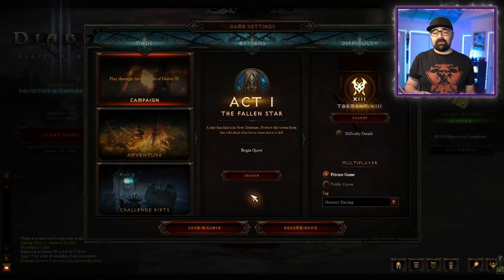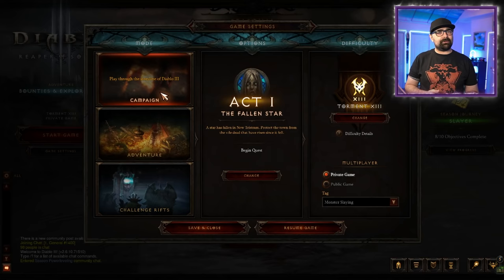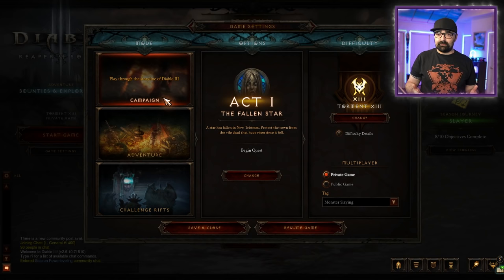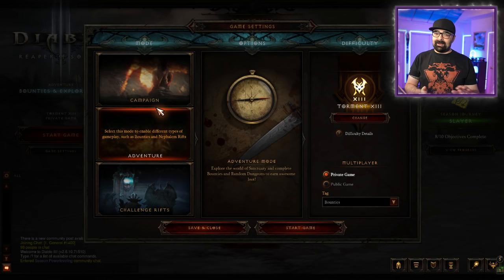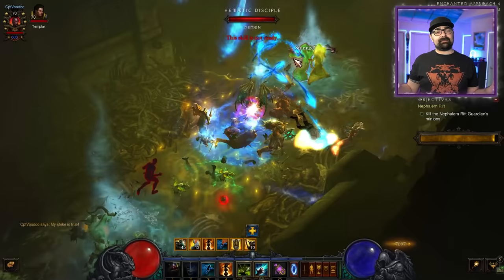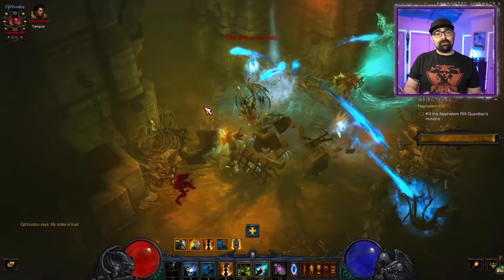Now let's talk modes and difficulty settings. In Diablo, there are three different modes: campaign mode, adventure mode, and challenge rift. Campaign mode is like your first player's story — when you beat it, you learn about the story, the characters, what's going on. If you've never played Diablo, you want to make sure that you beat all five acts in the story. When you beat it, you unlock adventure mode. When you start a seasonal character, you're allowed to skip campaign and go straight to adventure. But in general, you want to beat campaign mode because it will take you to all the places you kind of need to know in Diablo.